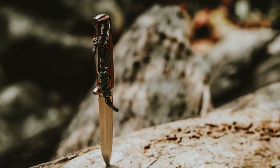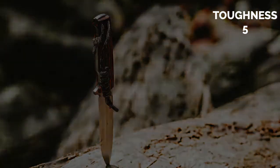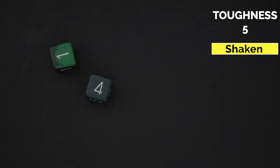Enough facts, let's see this in action. To demonstrate, let's consider a series of attacks against you. Your character has a toughness of 5, so we will compare their damage rolls to a 5. If the damage roll matches your toughness of 5, you become shaken.